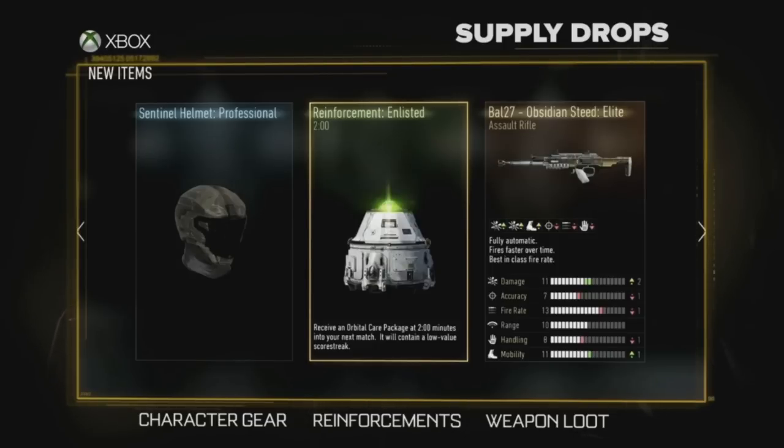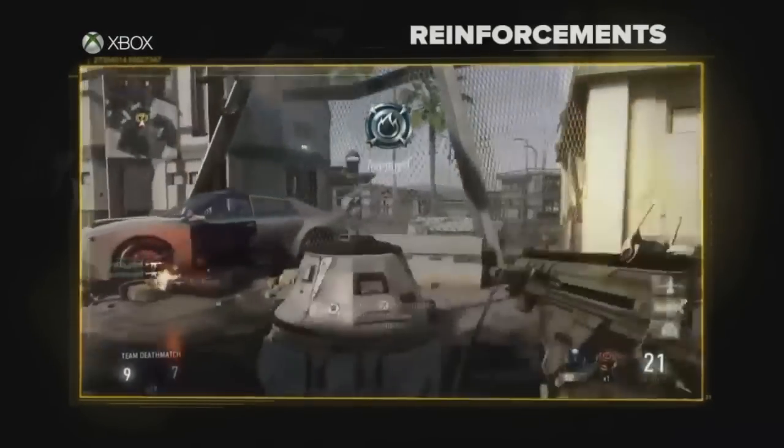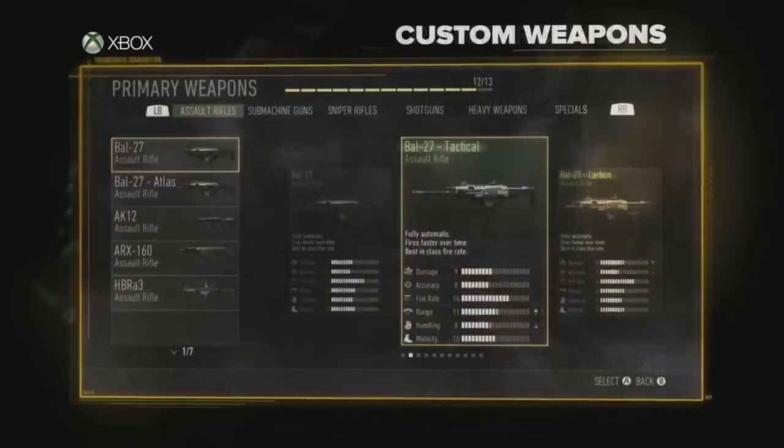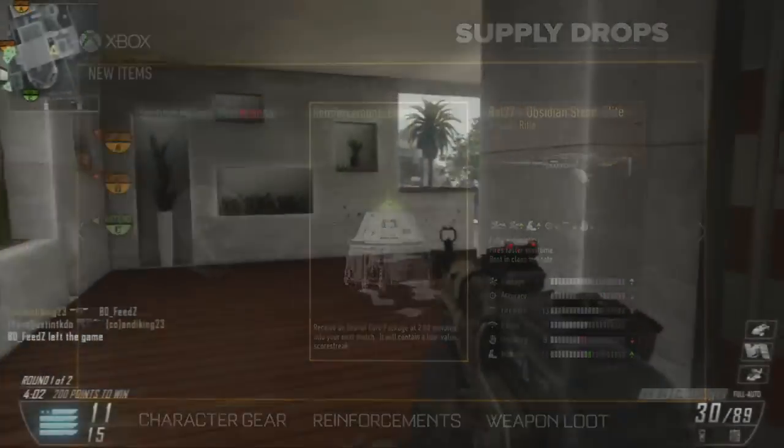There are going to be three different tiers from these supply drops: the first one being character gear, the second one being reinforcements, and the third one being weapon loot. All of these tiers can actually be unlocked and have different separate tiers within themselves.